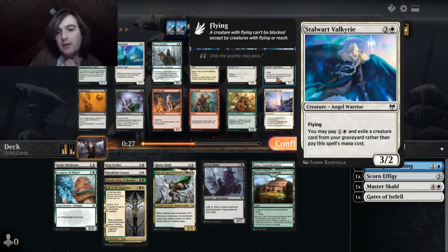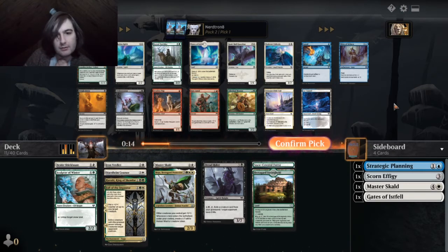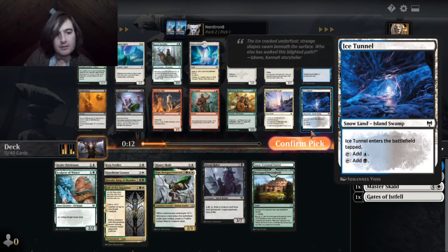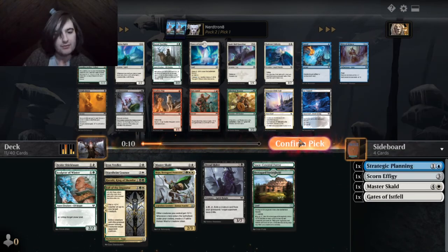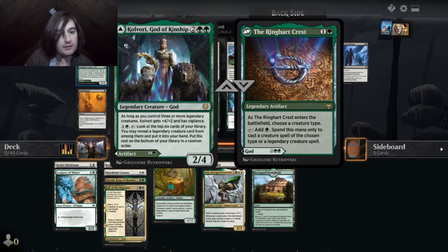You may pay one white and X — put a creature from your graveyard other than this spell's mana cost. Yeah, that's pretty good. What's this uncommon? Each second spell, create a 1-1 with flying. I mean, that's okay. That goes good with Firha, but we don't have any Firhas. I'm gonna take this black card out of our deck and act like we never put it in.